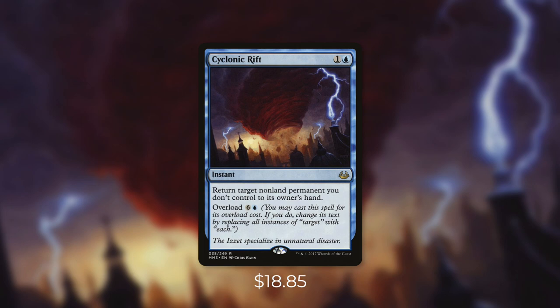First up is perhaps one of the most iconic cards in Commander: Cyclonic Rift. It's an instant for 1 and a blue and it says return target non-land permanent you don't control to its owner's hand. And it has an overload cost of 6 and a blue. Its last reprint was in Modern Masters 2017 and its current cost is $18.85. Cyclonic Rift is definitely a staple for a reason. In a multiplayer format like Commander, you get a ton of value from casting this one card.